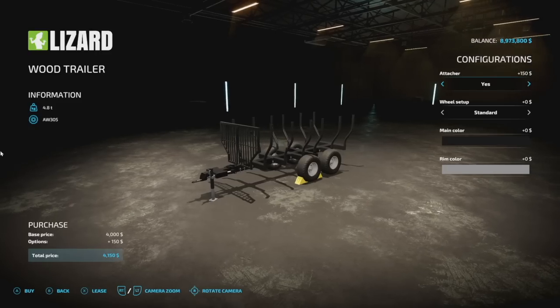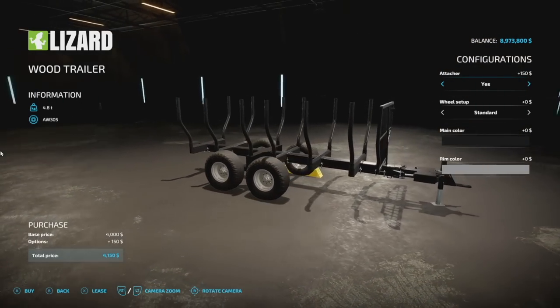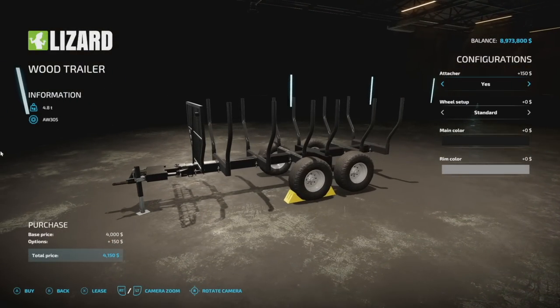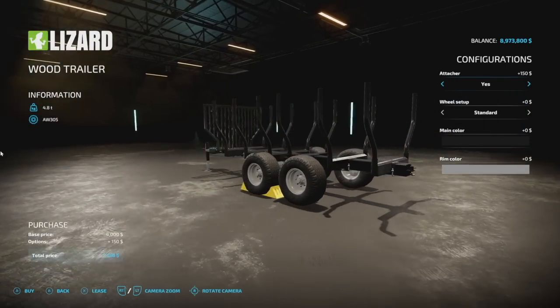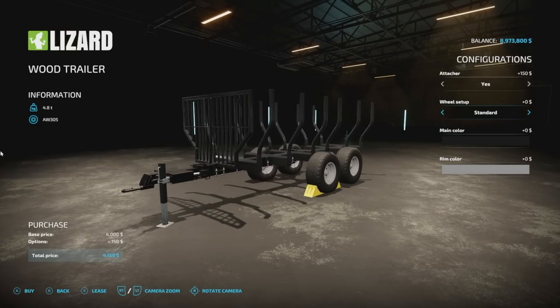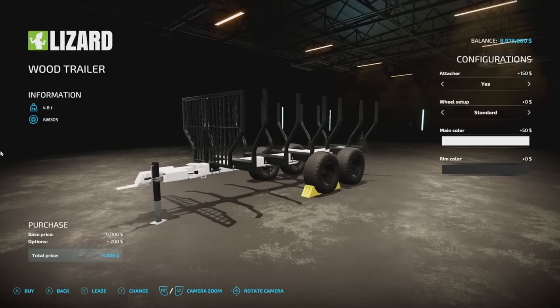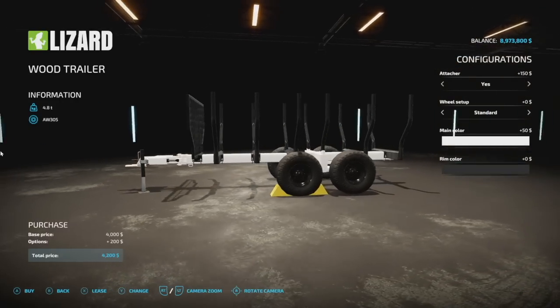Next up, the wood trailer. It's very low on customization but does exactly what you want. A very simple trailer, probably really nice for survival roleplay. It's only 4,150 bucks to start. You can remove the hitch on the back — which allows pulling multiple trailers — to save a little. Wheel options go standard, standard two, and three, but they get more expensive. You have all base game colors for the frame, and rim colors include chrome, silver, white, black, and all base game colors.